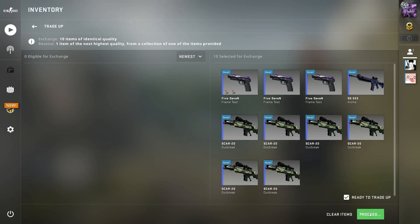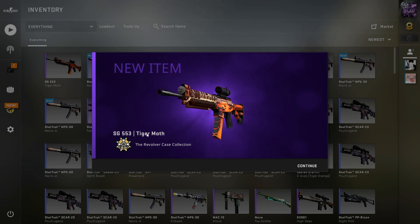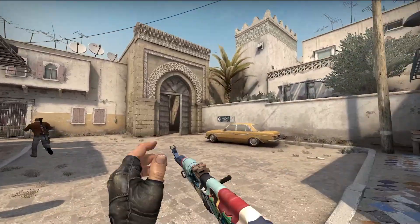For my try on this trade-up, I got the SG Tiger Moth, which is around a $0.70 profit — I'll take it. Let's go on to the third trade-up.